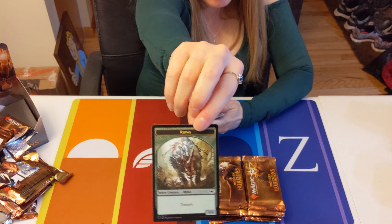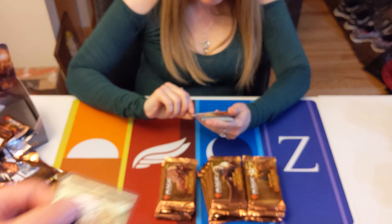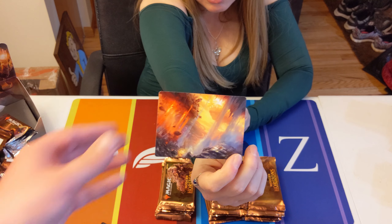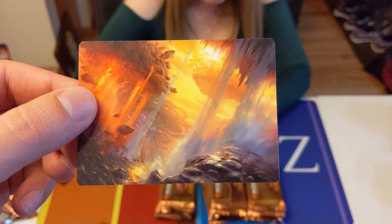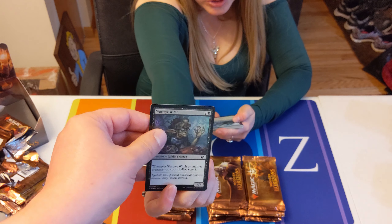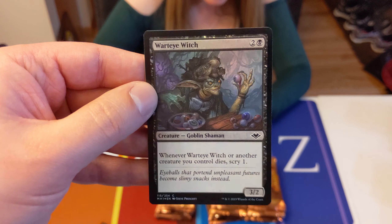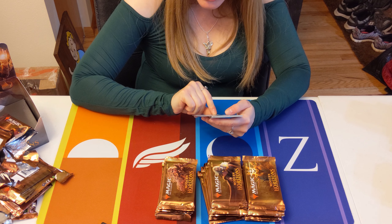The design of this set is really weird. Foil Rhino — there's one of the tokens you can create. And that's the Prismatic Vista art — the new Fetchland in this set. Foil Wart Eye Witch.